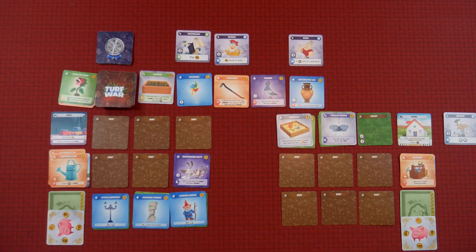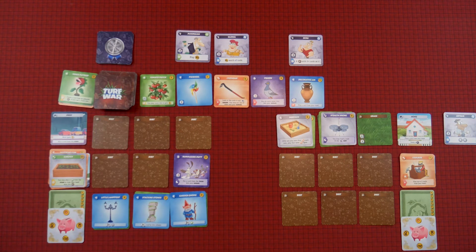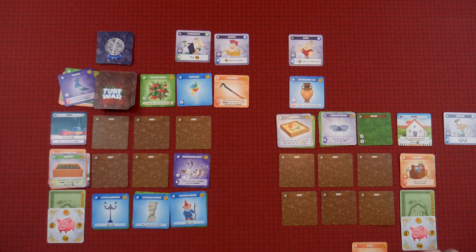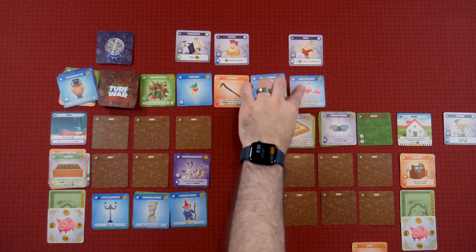It's my turn. And I will keep working, so I've got five more. I'll go ahead and buy that garden. Some more lovely tomatoes. Alright, I'm going to stay at home. I will play this rake to remove this pigeon. And I can play it again because of my sandbox. So I'm going to get rid of the decorative jar. Two pink flamingos!